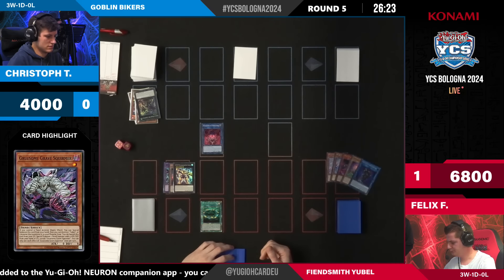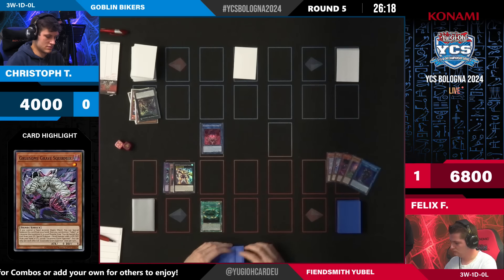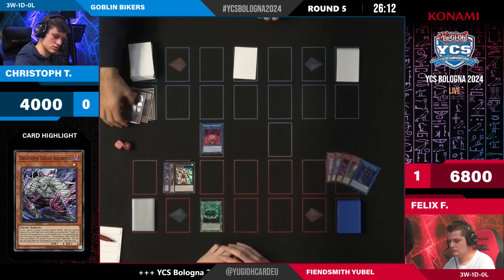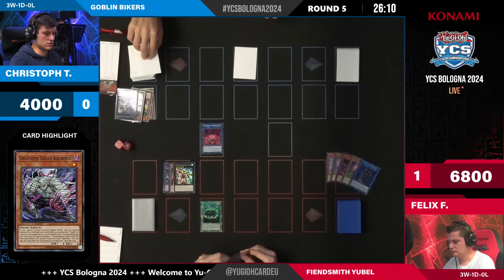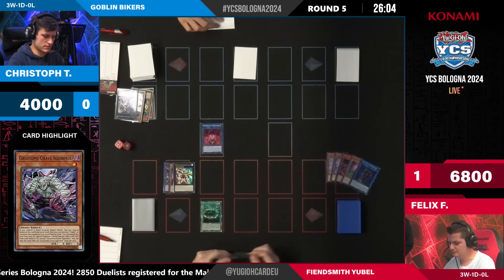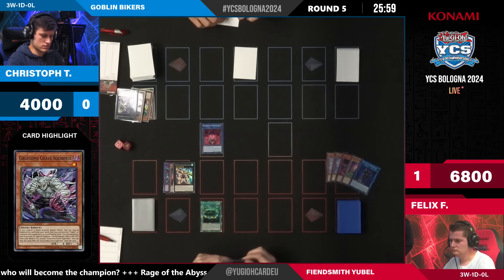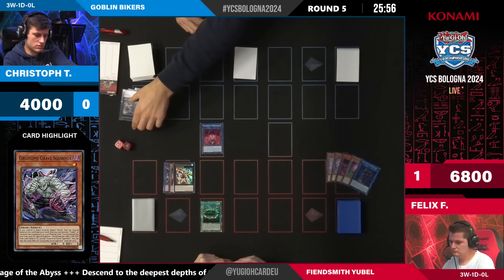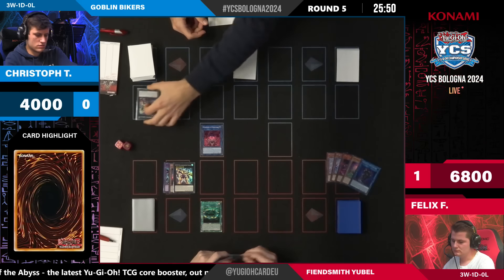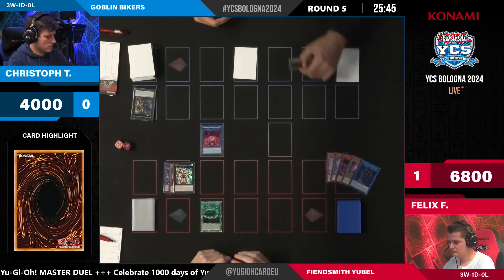It's not there anymore — we must have shuffled it back. Maybe it was shuffled back for Ariel Eater. It goes over to Christoph, checking his graveyard. He was looking at the Kagumucha — maybe he just realized he could have searched with it last turn. We missed out on that. We do have another card to draw. Even a Tour Guide into that Caesar might be problematic. The set card could really be Emergency Teleport — that doesn't help against DDD Wave King Caesar either.